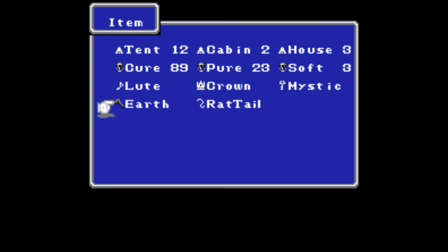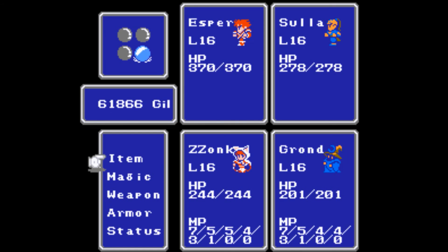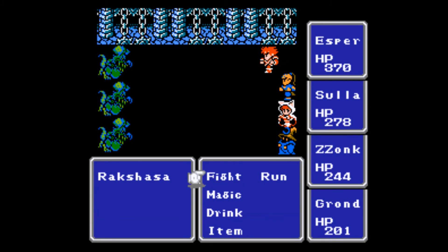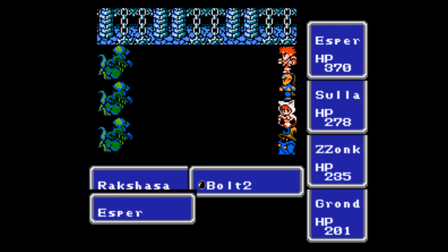I'm wondering if they didn't allow it — it seems they made it so that only the wizards could equip the warp ability, to keep you from coming into this dungeon and getting out before you can get what you need. The text about the rat tail is very similar to vanilla.